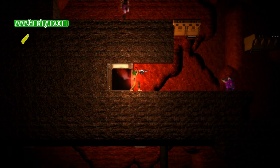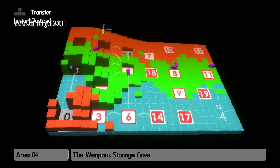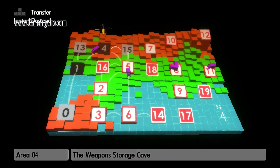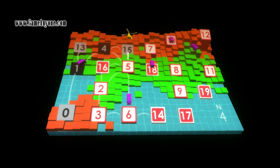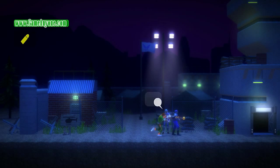I think there's six of those total. So we're done here, we can call for an extraction. We're gonna do one more area after this FSA camp here, and we'll do area five. This one's at night time.